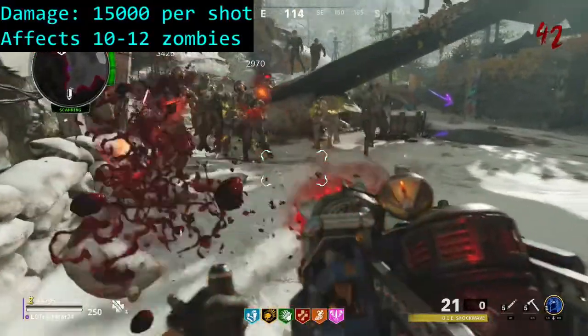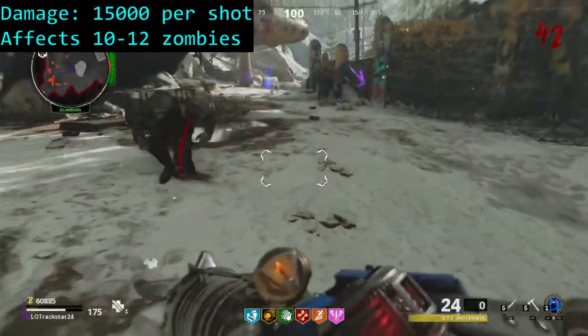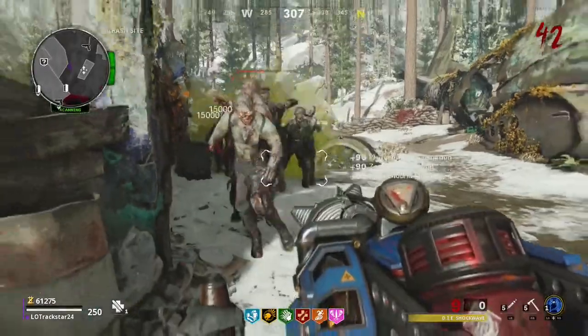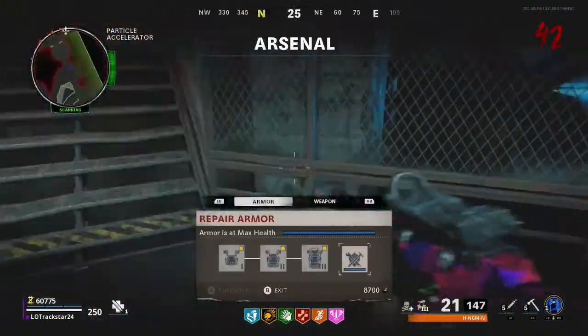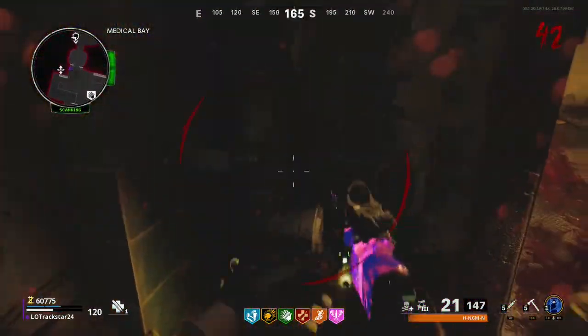The main ability of the Die Shockwave is that it fires a blast which deals 15,000 damage to approximately 10-12 zombies. This means that before approximately round 30, the player will be able to wipe out an entire horde of zombies with just 2 blasts. After round 30, the shockwave needs to fire 4 blasts in order to wipe out an entire horde. In the first couple of rounds, the shockwave can also handle megatons quite easily, but once the player reaches about round 15 or 20, the shockwave really isn't the best weapon to be doing this with.